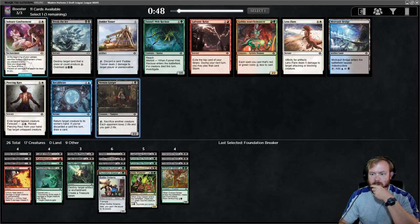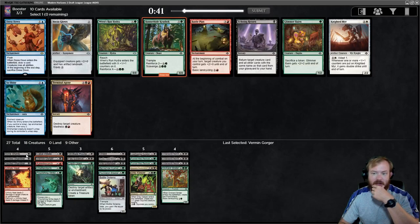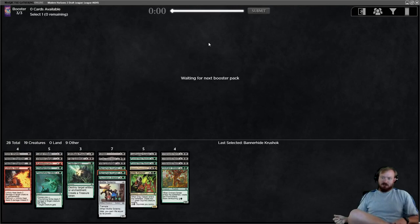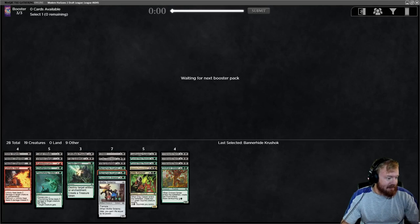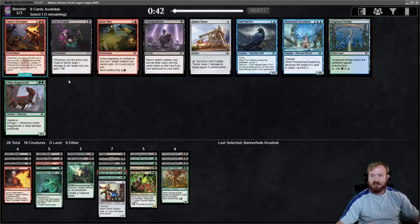Vermingorger is going to be good if we're making tokens - it's a way to get some reach. Another Bannerhide Crewshock. I could splash for Terminal Agony - I have a couple of discard outlets in Bone Shards and Cabal Initiate. The Crewshock is interesting because it synergizes with Vile Entomber. I'm drafting a very weird deck, one I've definitely not drafted in the past. Generally if I've drafted the Squirrels deck, I tried to focus on getting the Squirrel Lords and playing low to the ground.